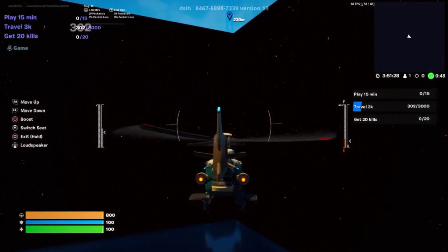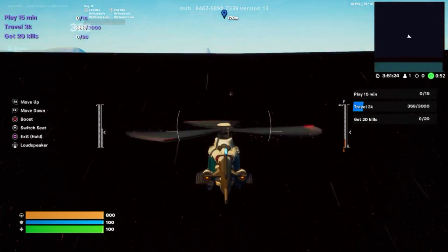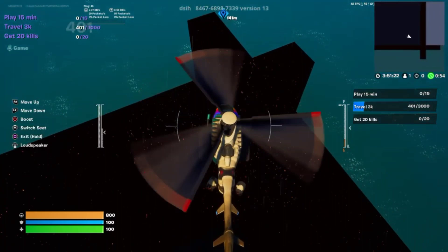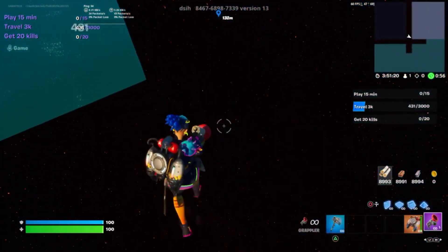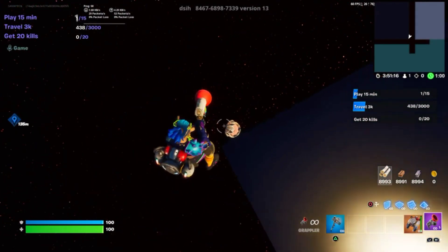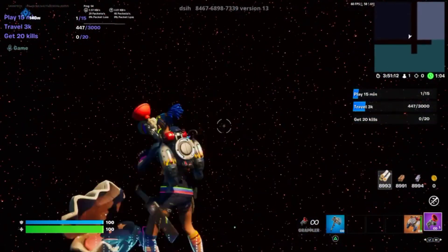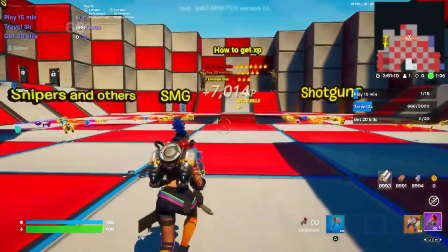You'll know you're in the right place when you find this glitched texture. You'll find this seashell — all you're gonna do is drop right next to it and press it. You will be teleported back and you will start earning XP.